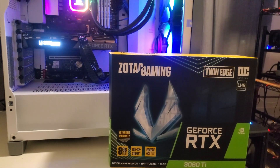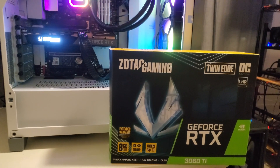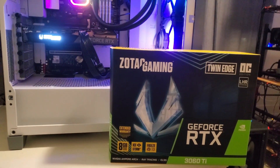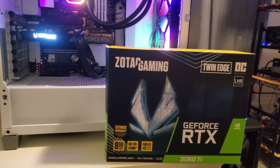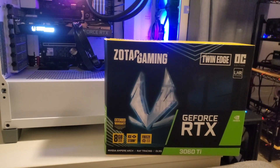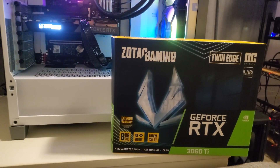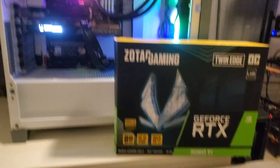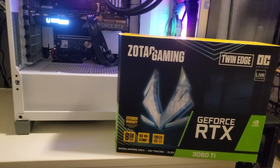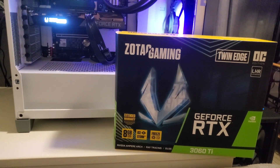Today we're going to be checking out what kind of hash rate we can get on the 3060 Ti light hash rate on Ergo - the AutoLycos 2 algorithm. We're going to be setting up an Ergo wallet and then mining with a mining pool. We'll see if the light hash rate is greatly affected, slightly affected, or not affected at all.